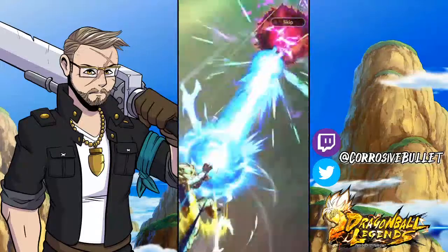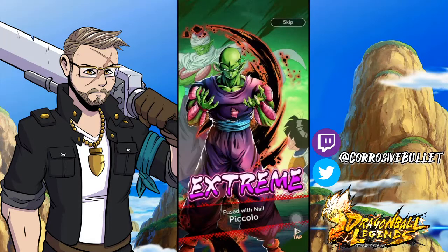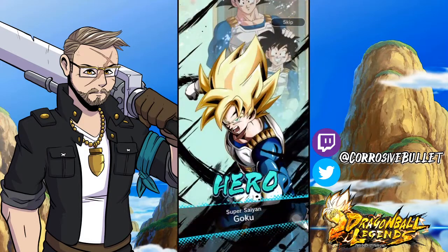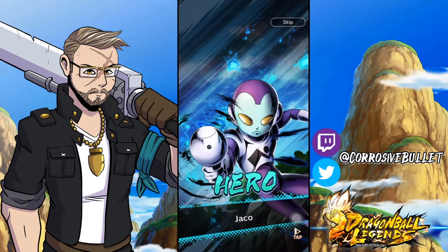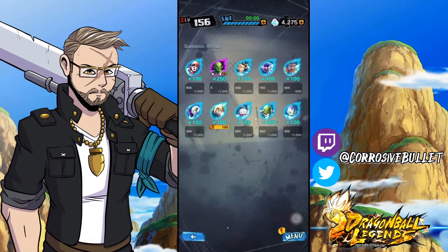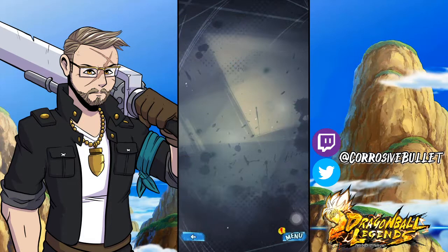Alright, we might be getting an EX in this one — maybe Vegeta? We got one EX, that's all we got from that. While I've been away I've actually been working on getting the OG red Goku to Zenkai awaken — I think I'm only a couple steps away. That's why I've been kind of away for the past couple of days, so expect to see a video on Zenkai awakened Goku in the next day or two.